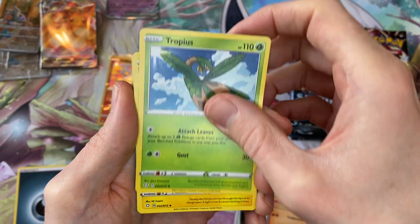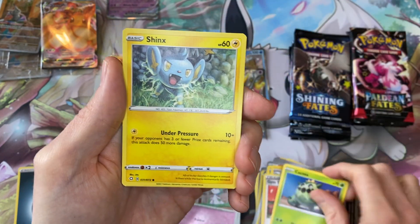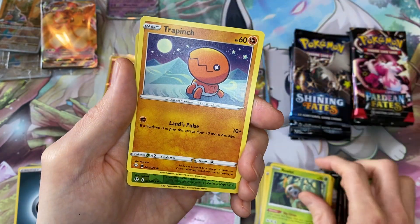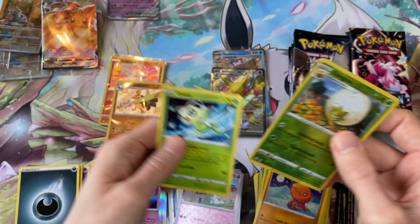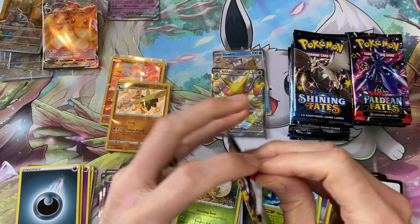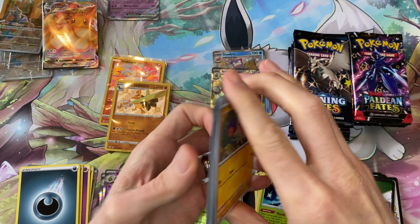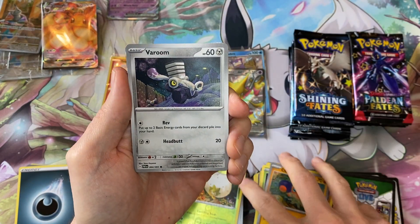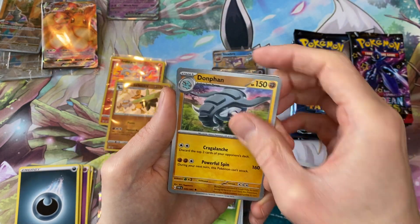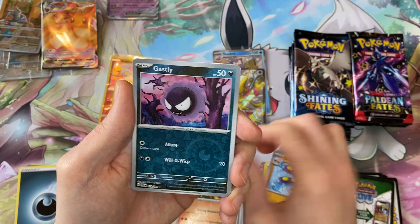I'm going to let you guys be the arbiter of which set wins. I'm just going to open the packs and then if you let me know in the comments which you think has won out of the two sets. Just let me know what set you like in general as well, if you've opened Paldean Fates, let me know which set you prefer. We get a shiny Reverse Charmander.